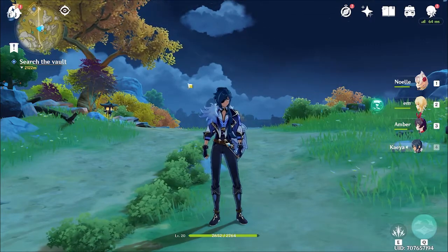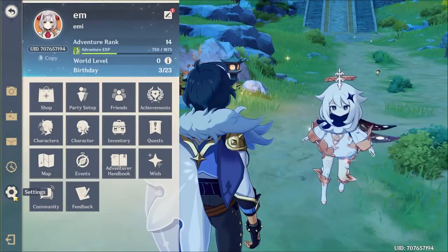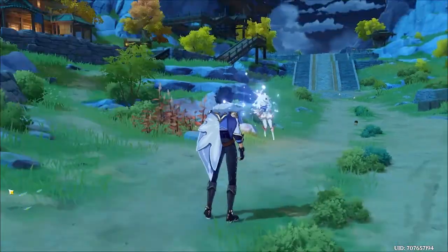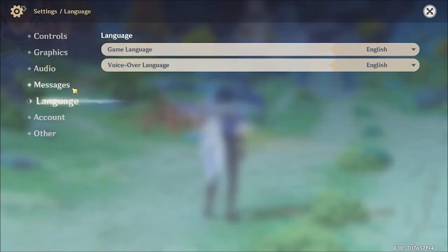Or press Alt and tap the little Paimon head over here, and then this screen will come up. Then press the Settings button just above the Quit Game button. Now you have all your controls, and if you go to Language over here, you can change your game language and your voice-over language.